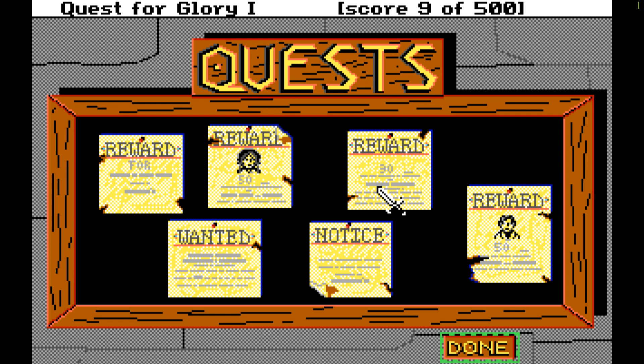As you can see, at the upper right we've been acquiring a score. The ultimate quest is to achieve a score of 500. What's cool about this game is once you get all your attributes built up and finish the game, you can save your character and bring them into Quest for Glory 2, Reign of Fire, with all the attributes and things you achieved here. Which is really, really cool. Very imaginative.